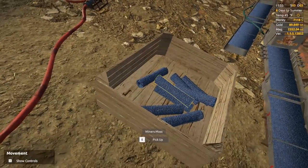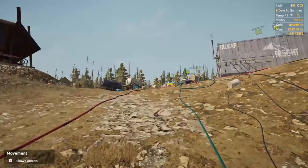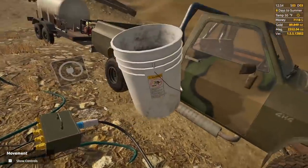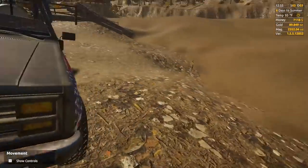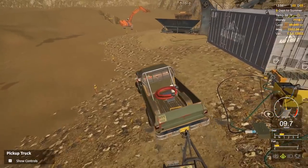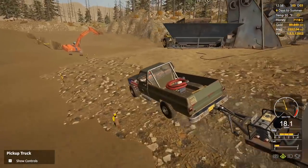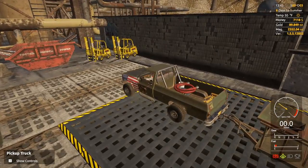89 ounces of gold — that's a bummer, man. I thought we were supposed to get more gold in this area. Maybe it was not meant to be. At least we can turn some lemons into lemonade — let's put this magnetite in here and get ourselves an upgrade, maybe get a little extra gold and extra cash. We also have to refill the water so we can go for another run.